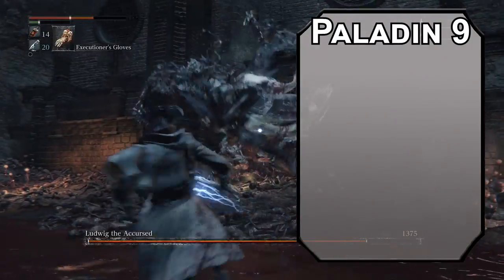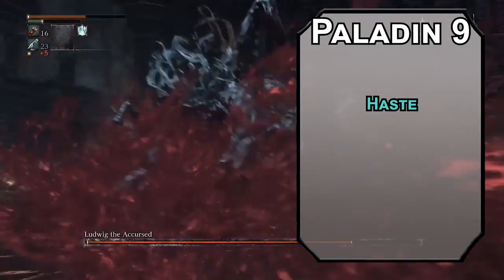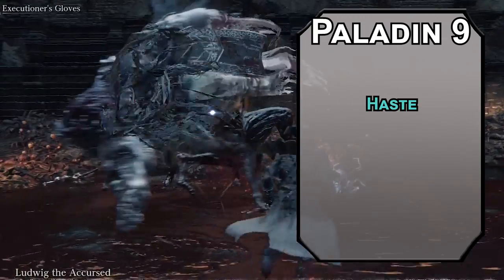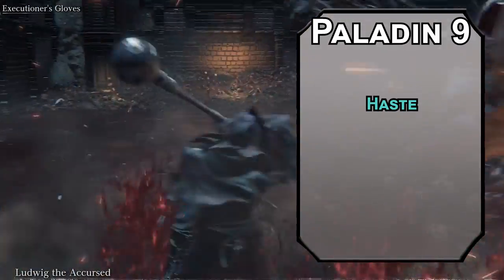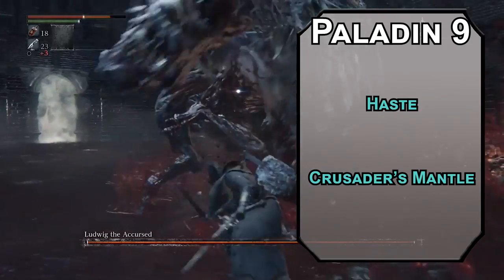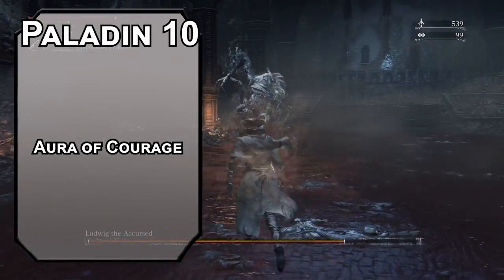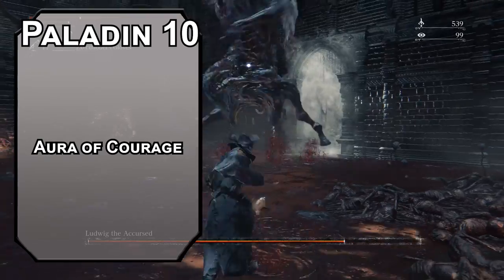Ninth level Paladins get third level spells. Vengeance Paladins get Haste for free, letting you double your movement speed, add 2 to your AC, get advantage on Dexterity saving throws, and an extra action to dash, disengage, hide, use an object, or make one more attack. It requires concentration for a minute, and when it's over you have to take a round off of actions and reactions. Unfortunately you can't use this with Enlarge, but you can use Giant's Might to be big and fast. Crusader's Mantle is another option — it's Divine Favor for all friendly creatures within 30 feet of you, a full-on hunting party of Holy Avengers. Tenth level Paladins get Aura of Courage, making your allies within 10 feet immune to frightening effects, even if the moon gives birth to a 60-foot person centipede.